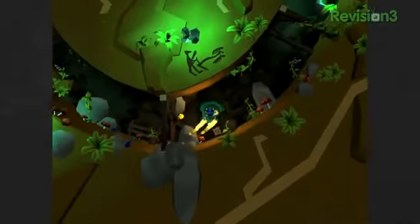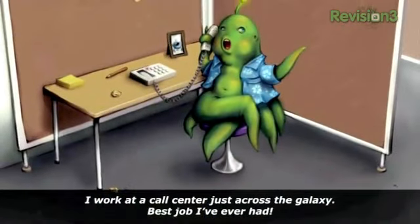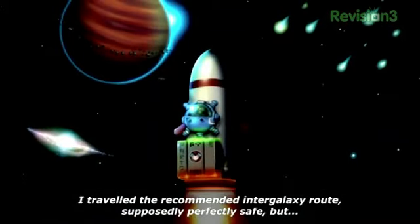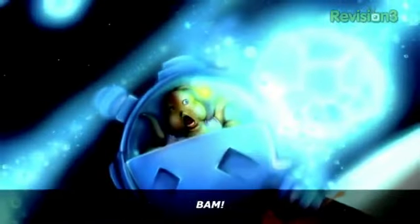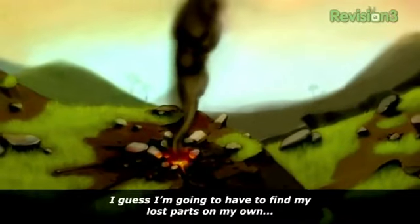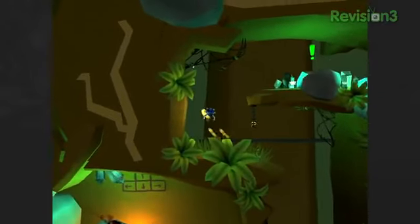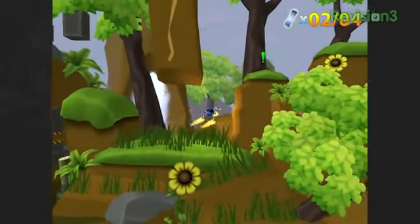It sounds like a bit of a jumble, but Bob definitely juggles it well. Meet Bob — he is having a bad day. He's on his way home from the intergalactic call center where he works when disaster strikes and he winds up on an alien planet with the pieces of his ship lost and scattered across the surface. Thankfully, the ship is still functional and Bob's a pretty resourceful guy, and the ship itself is very flexible.